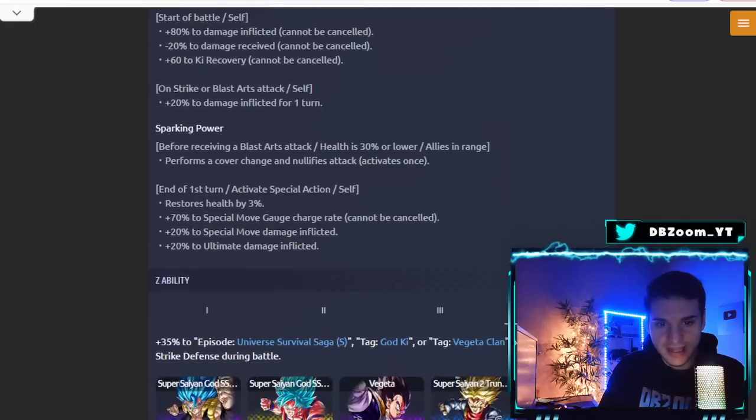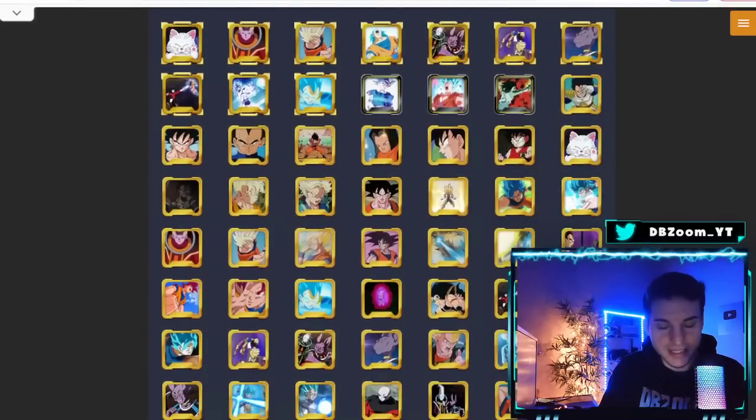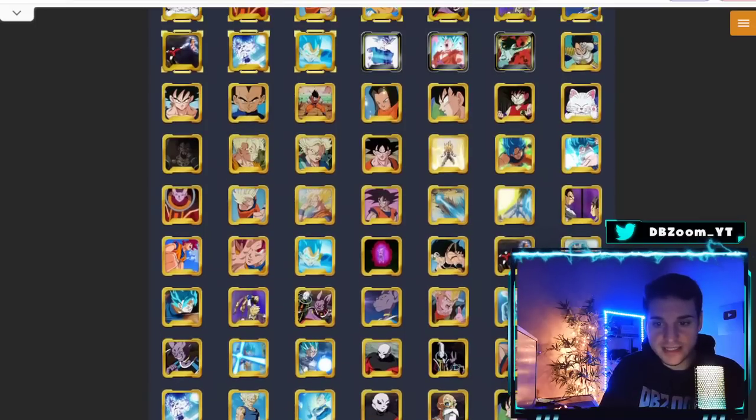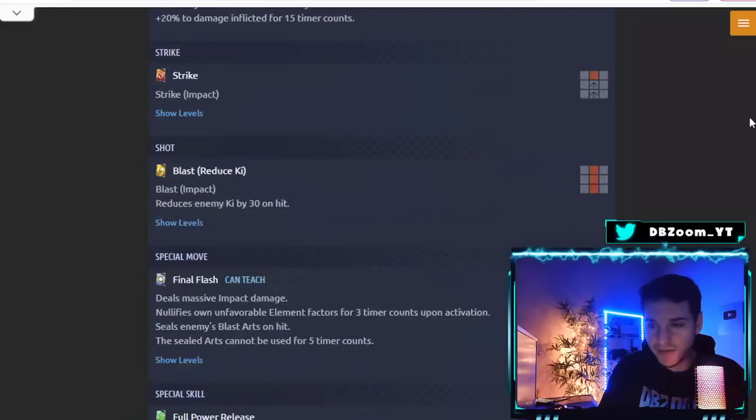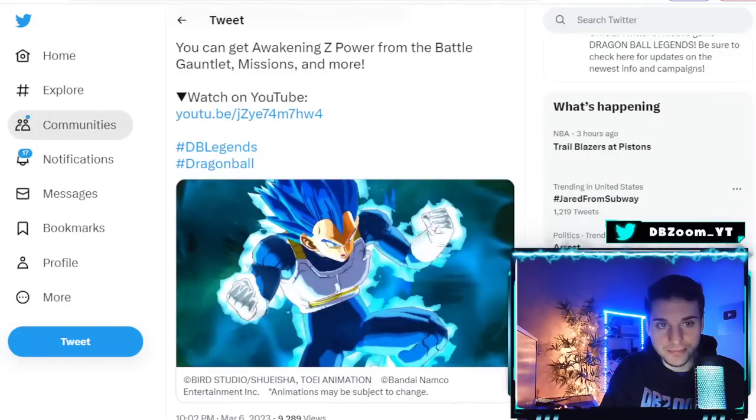He buffs Universal Saga, God Ki, and Vegeta Clan. In terms of equipment, he has a lot going for him — three unique equipments right away. Two of them are more limited in scope, like one tied to Universe Rep, and one that's more Strike-oriented. I'll make a full video on equipment later. The big question is: will he be as good as Dragon Fist? They'd have to do a lot for that to be the case.